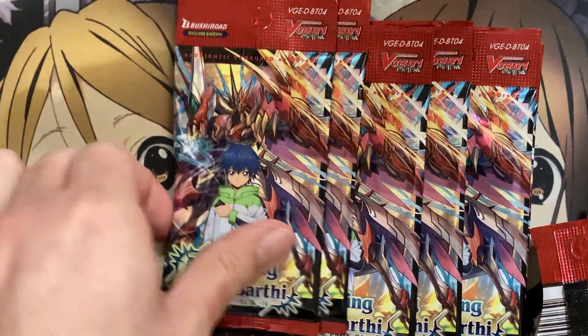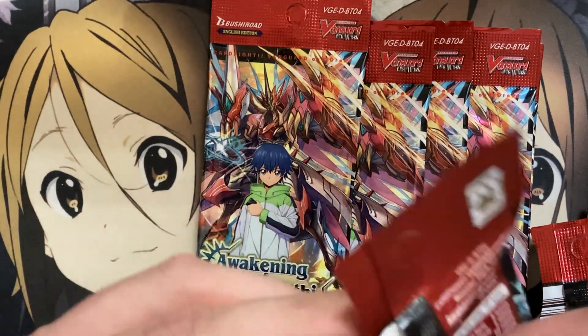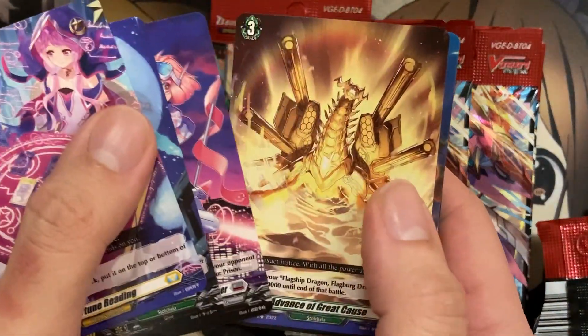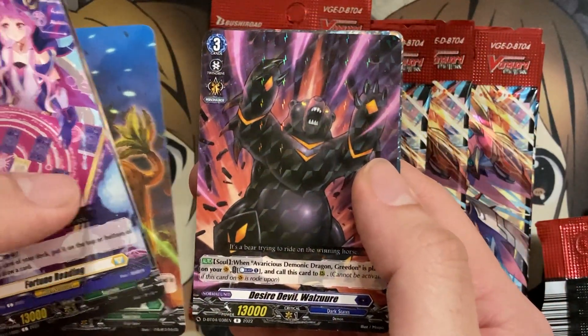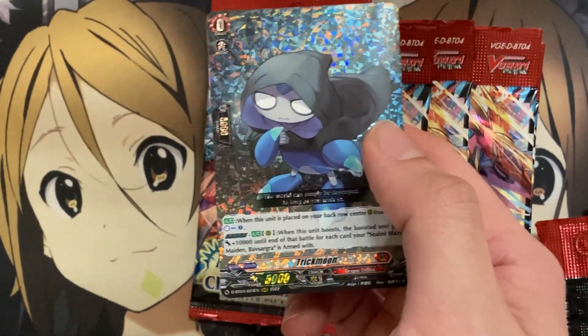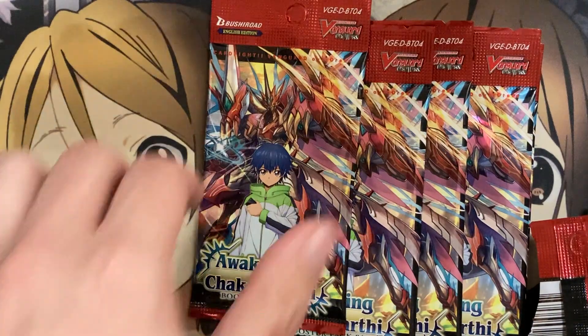Unless you pull the SP ones, you really don't have foil versions of the cards from the start deck. But I believe we will be getting foil versions of a good number of cards from the Arms start deck in the next festival collection coming out. We have Desired Devil Wazure and another Trick Moon — I say another because I did pull Trick Moon from my last opening as well.